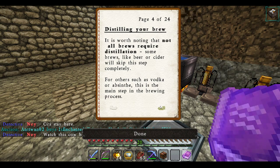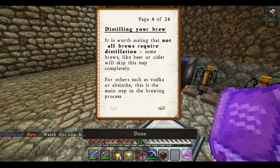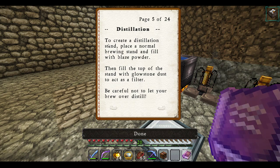Distilling your brew. Not every single brew needs the same requirements. Like a cider, they don't need it at all. But the vodka — this is the main step of the brewing process, the distillation for these. To create a distillation stand, place a normal brewing stand and fill with blaze powder. Then fill the top of the stand with glowstone dust to act as a filter. I'll show you this later. Be careful not to let your distilled brew over.